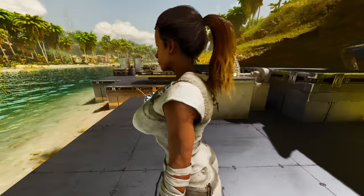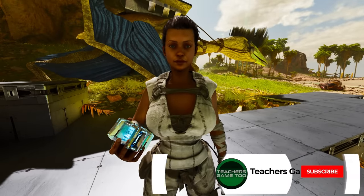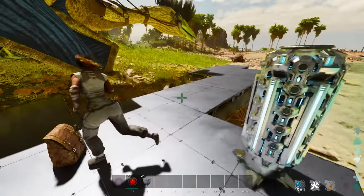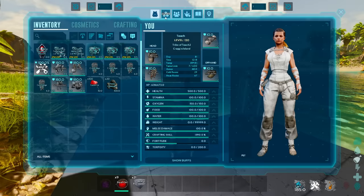What is up, it's Teach here coming at you again with another video on Ark Survival Ascended. I wanted to show you how cryopods work. If you are in the public test realm you can check out how all of this stuff works. You can see I've got the cryo fridge and the cryopod in my inventory — they're super easy to use because they're unlockable at level 50.